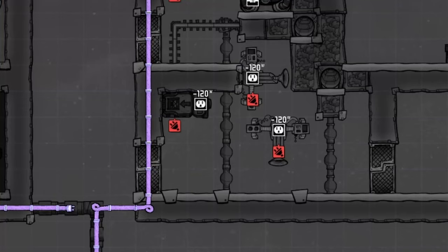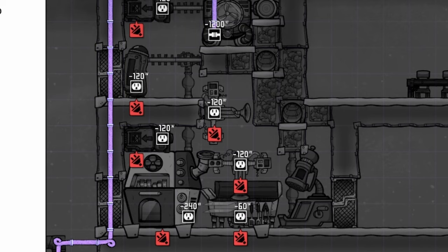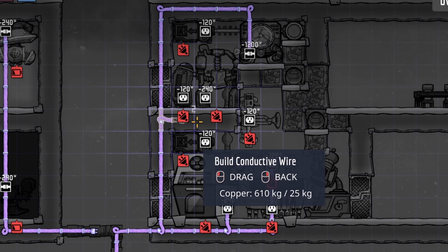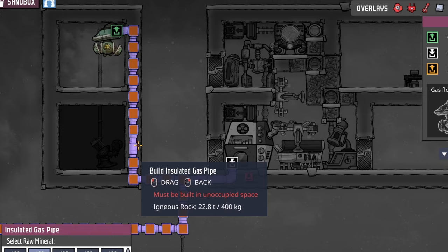It's time to place the gas wrench, electric grill, spice grinder, refrigerator, and microbe masher. Connect everything to the power line except the refrigerator, which is only required for room bonuses. Don't forget to connect your natural gas pipe to the gas wrench.